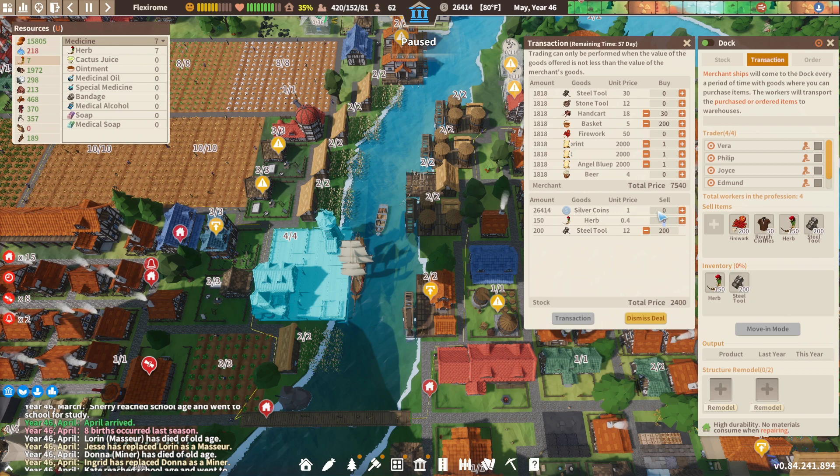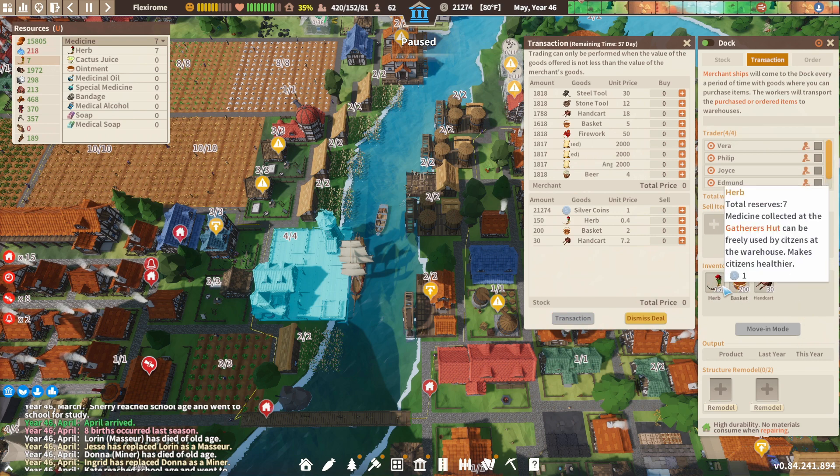I actually don't want herbs. I'll get my handy dandy calculator out here — 7540 minus 2400 is 5140. Good to go. I'm going to remove herbs out of there so we can dump some into the city. I don't think we need anything else.